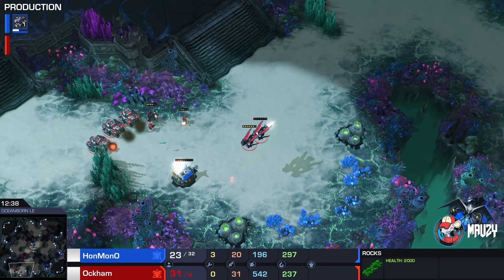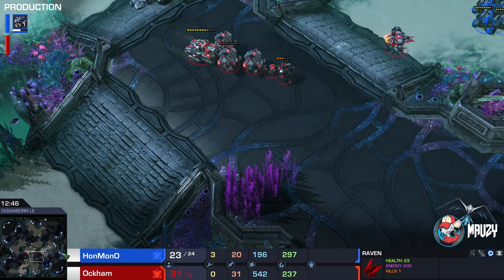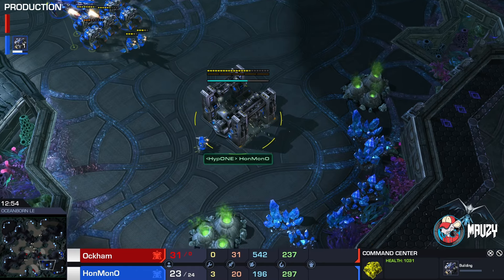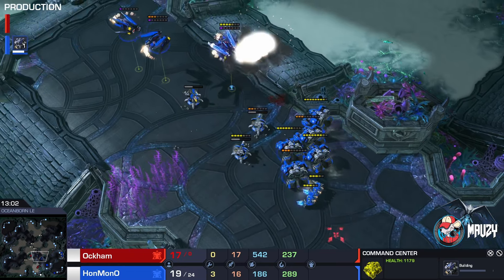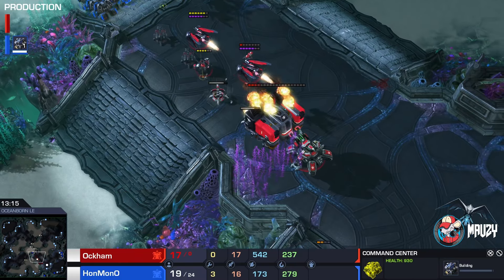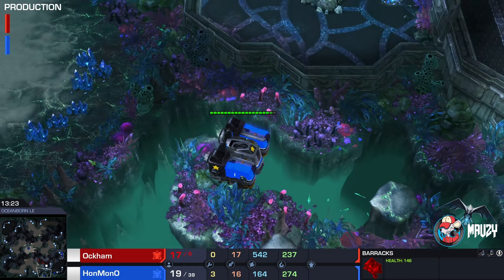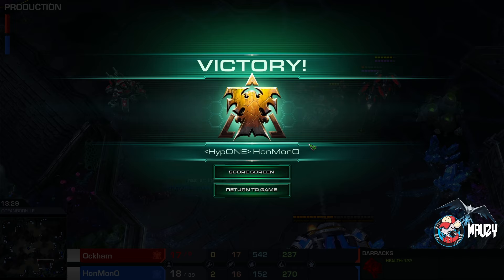The Ravens are going to play an extremely important role in this final segment of the game. Supply is not looking great for Han Mono. But wait — Han Mono actually has a CC I didn't notice! His supply is now in the lead. Han Mono takes down the Barracks — wait, it can't repair. The game is over. Han Mono just needs to survive. The last Barracks burns down and Han Mono takes yet another crazy TvT!